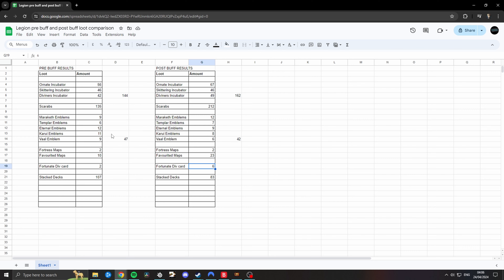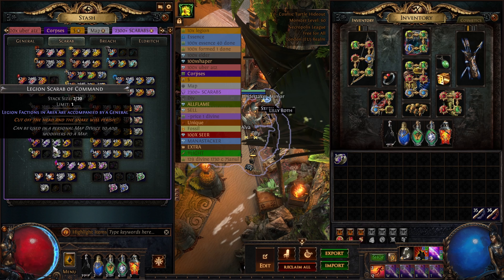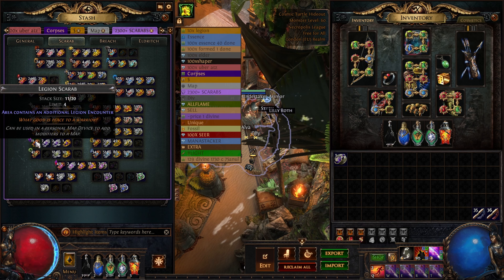However, do I think the Eternal Conflict Scarab is worth running, given that you need to increase the duration to get the maximum amount out of it and knowing that only affects maps, scarabs and div cards? I don't. You're going to be spending 7 minutes on a map. I'd imagine you're going to be making more div per hour if you just ran 3 Legion Scarabs and Legion Scarab of Officers — I know you'd be making more because I ran it myself.